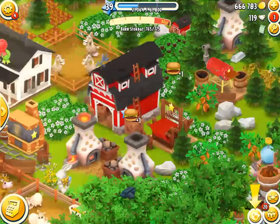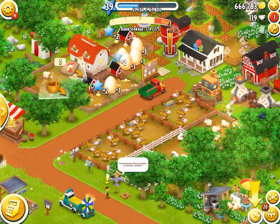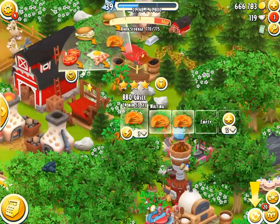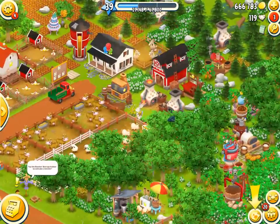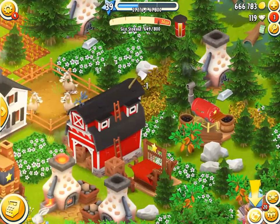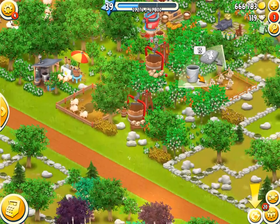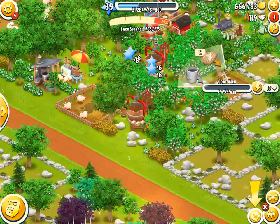Over here we can get some pancakes going, which is awesome, and some more pancakes with all the eggs we collect. That will start getting us profit, and we like profit. I think we can cut down these blackberry bushes in here - these are both ready to be cut down. And we also have the goats that need feeding.